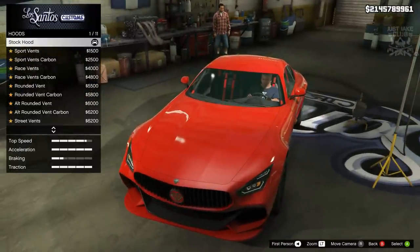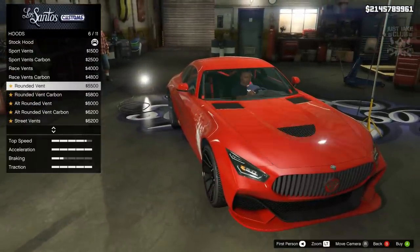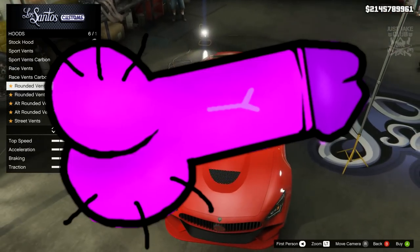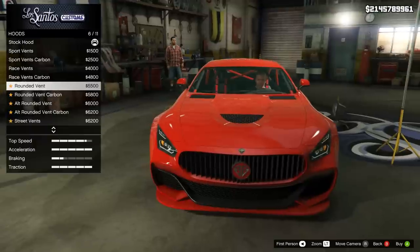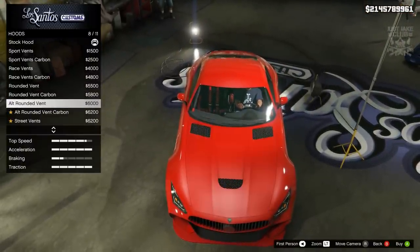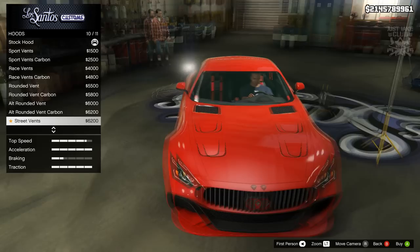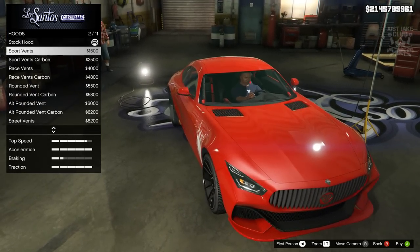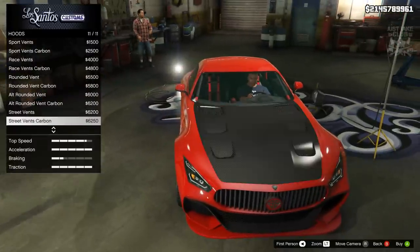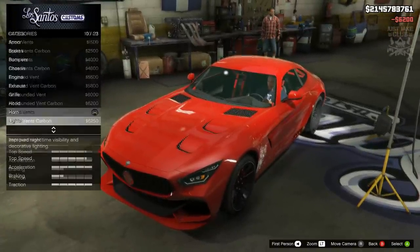Then we move to the hood — loads of options. We've got the sports vents, same in carbon — they look cool. Then race vents, same in carbon again. That one looks like you've got a massive bump on the hood of your car, so that's not something I'll be going for. Then the alternate rounded vent, the street vents — they're pretty cool. The sports vents were my favorite but then I saw the street vents, which are the sports vents with added extra vents down the side, and that actually looks really good. So I'm going to go with the street vents for the hood.